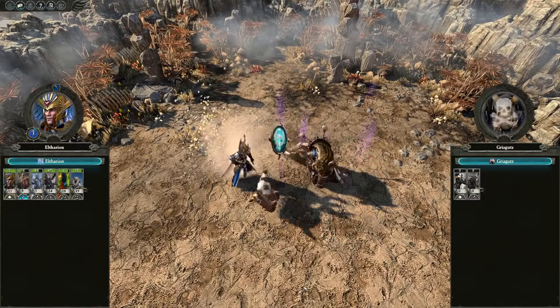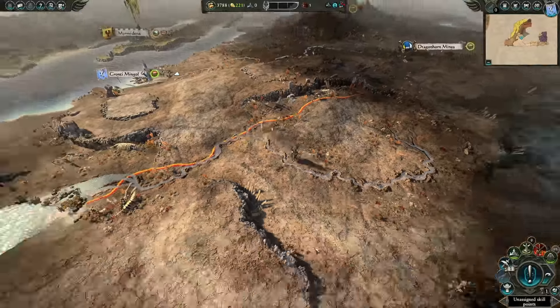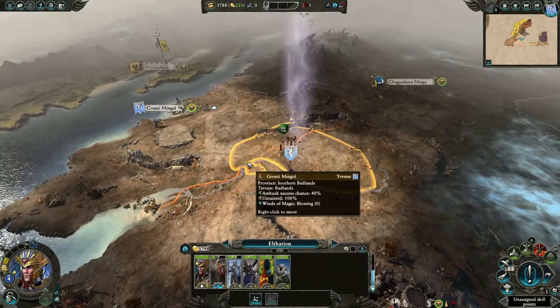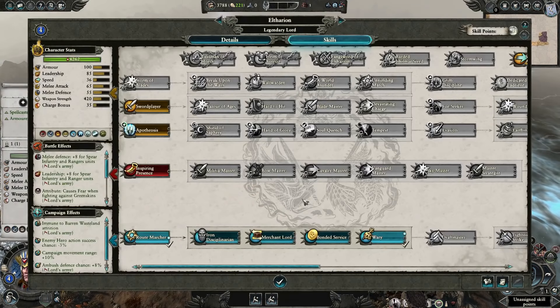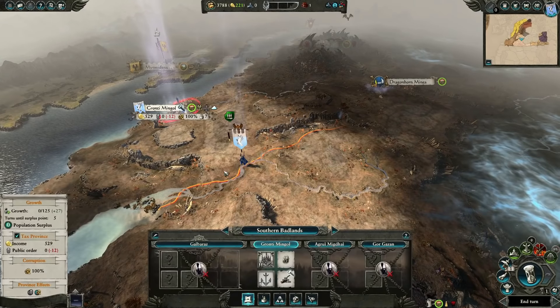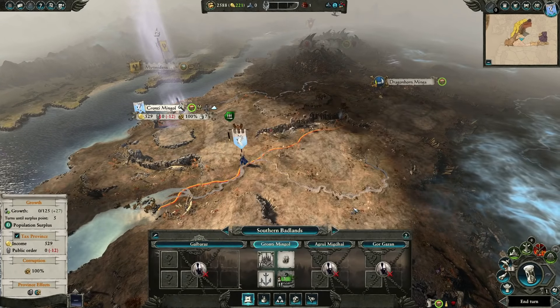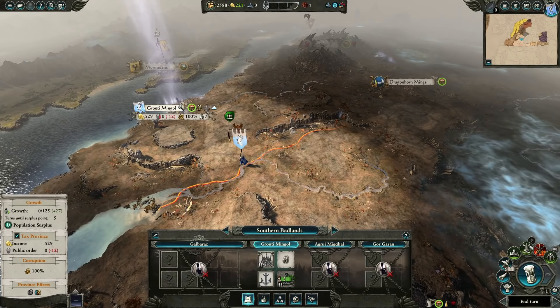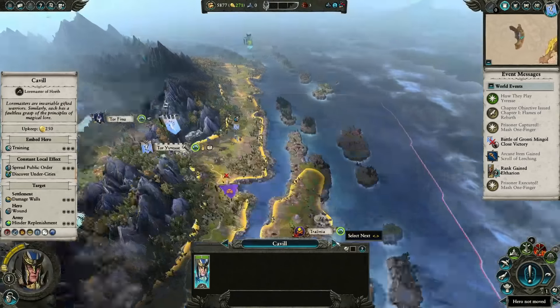Follow up and destroy the Greenskin army — you don't want them to replenish over the end turn. Move back into your own territory so you can get a little replenishment. Leveling up, put all of Eltharion's points into the blue line until you get Lightning Strike — you'll need that in order to take on Tyrion. Build the Elven Gardens in Gronti Mingol. You'll need to recruit a noble hero here and send him east to find Imrik so you can get him confederated before he dies.